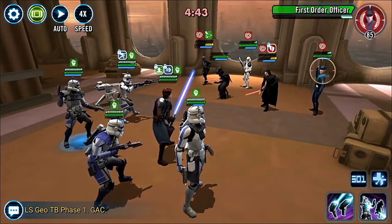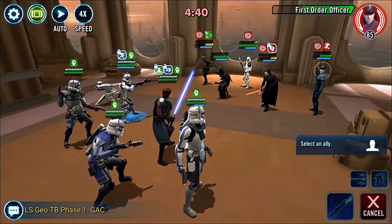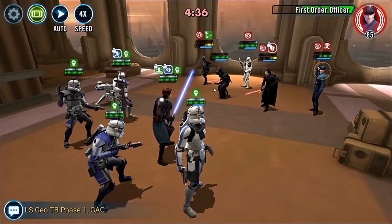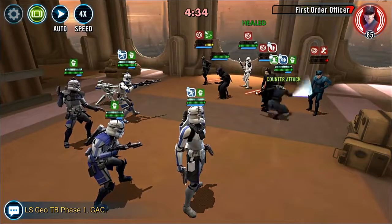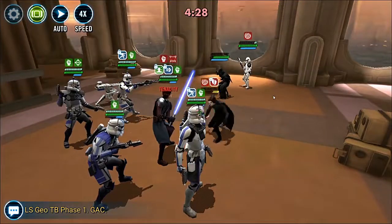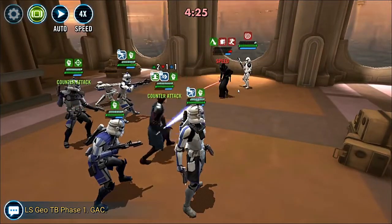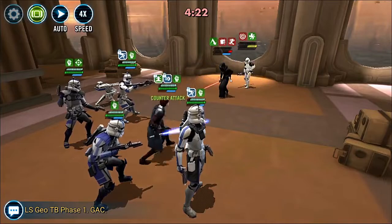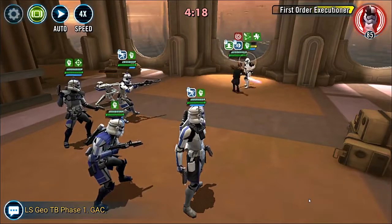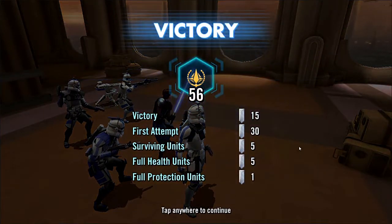I've got Armor Shred on Kylo Ren Unmasked and I'm looking at which character has the most turn meter. I really probably should have gone for OG Kylo because he's the one that will strip the most protection out of my team. So I drop Kylo Ren Unmasked — this guy takes away a bit of my protection there. It's just unfortunate that such a strong team will only ever achieve 56 banners against this First Order squad.